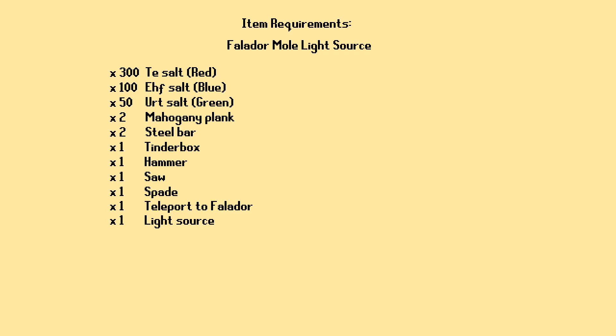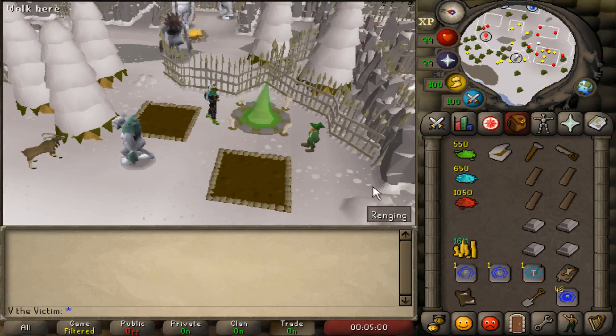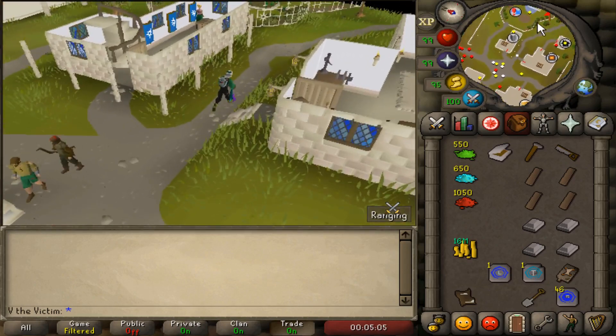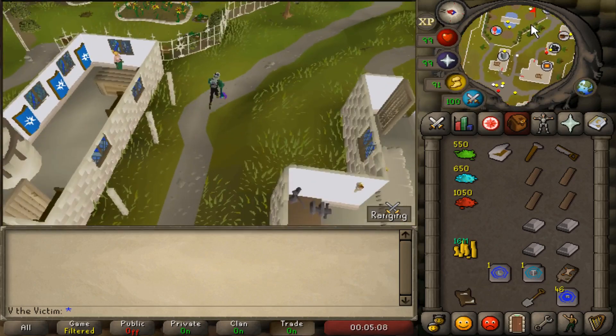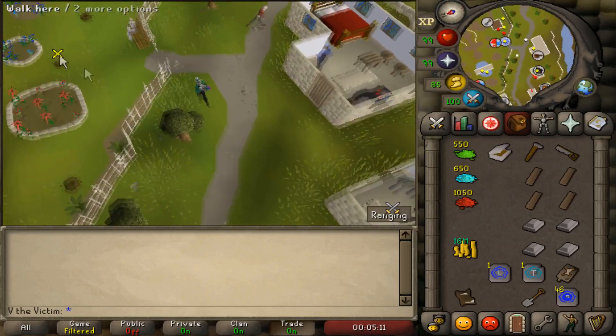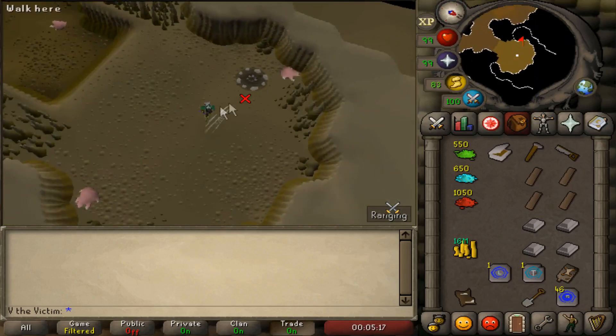Next we're going to jump into the ever-burning light sources. The first one we'll do is Falador, which is the mole lair. Simply teleport to Falador, run east into the park, and dig down into the mole lair. Right next to you will be another old fire pit, and you can make this one using 300 red salt, 100 blue salt, 50 green salt, and your basic materials.